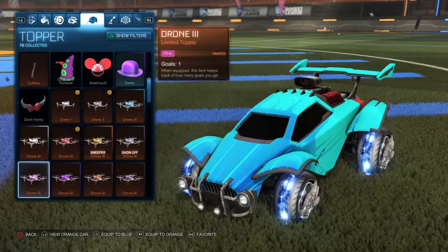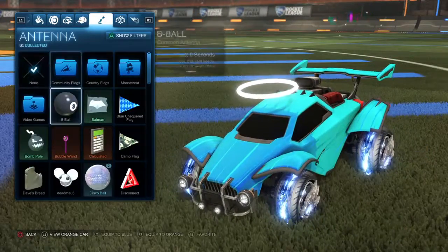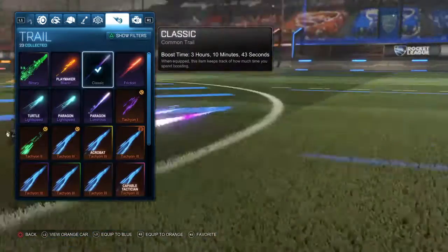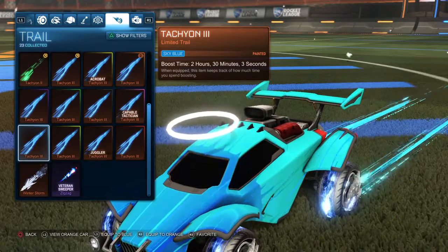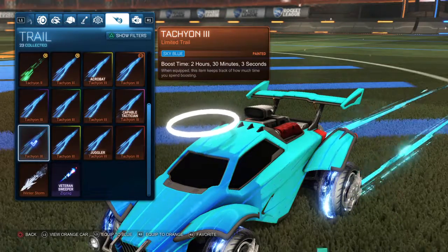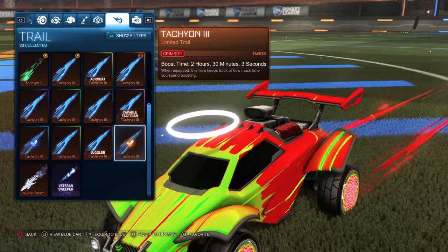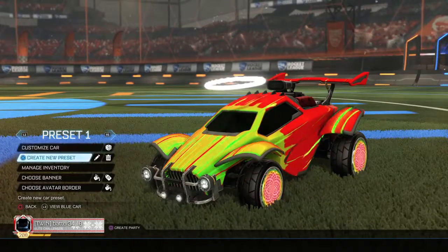For my topper I have the gray, which looks like a white one, no antenna, and Saffron Quizzer 3. And then Sky Blue Tachyon 3 for my blue side and Crimson for my orange side, normal engine sound.